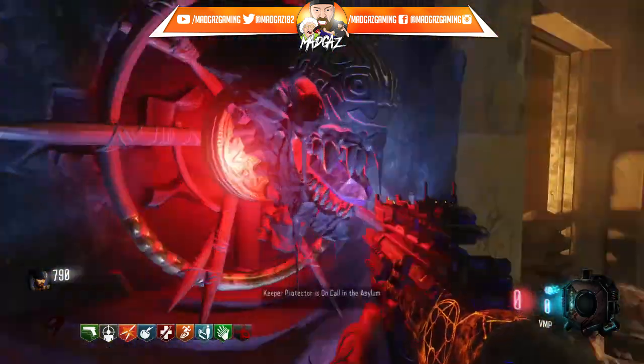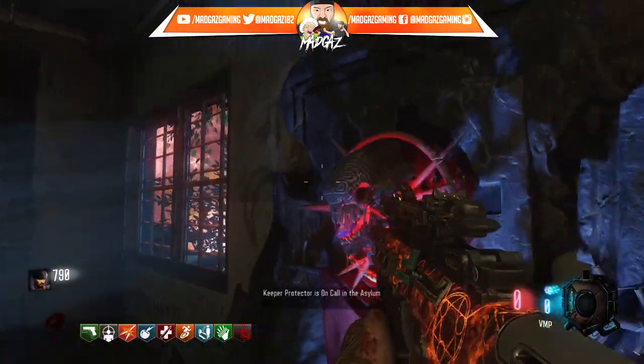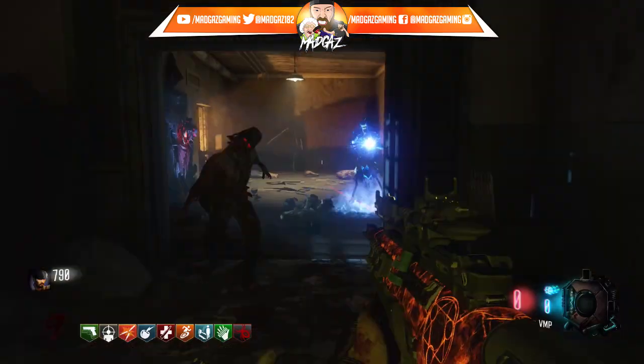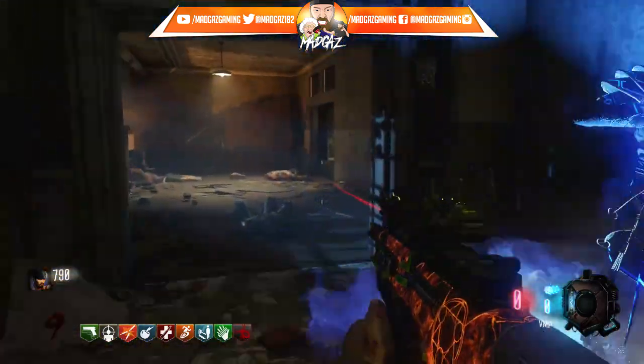There you go — you top up the Apothec-and piggy bank. And he will come out — oh, there he is! And he literally will just follow you around, just like the Civil Protector does. It's pretty cool.